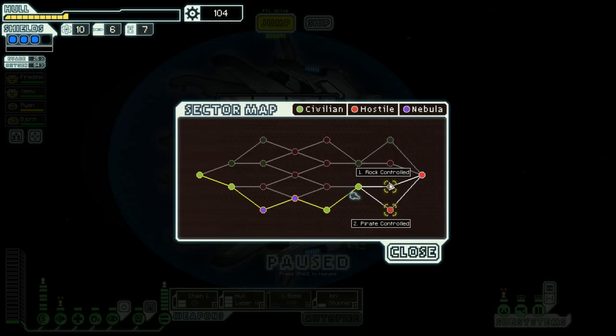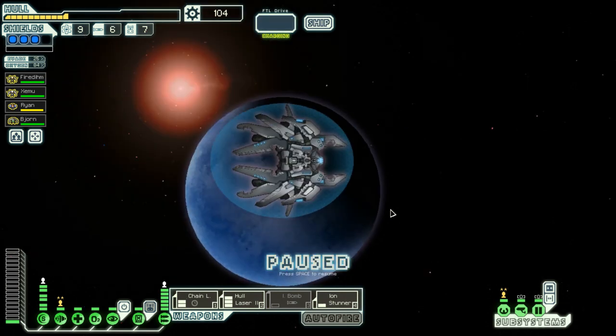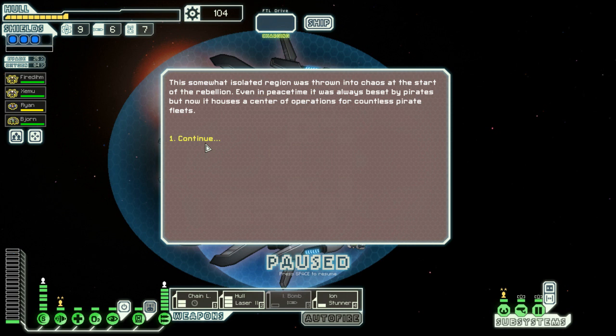Jumping into the next sector, I decided to let you guys actually pick which one — rock or pirate controlled. You have a 50-50 chance, and we're gonna go pirate controlled. I don't like facing the rocks. Somewhat isolated region was thrown into chaos to start the rebellion. Even in peacetime it is always beset by pirates — it now houses the center of operations for countless pirate fleets.